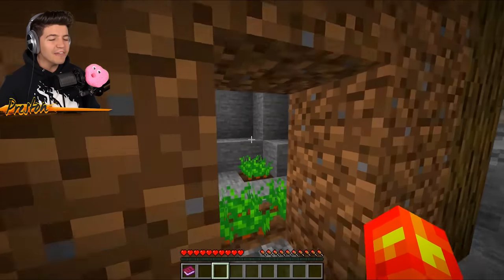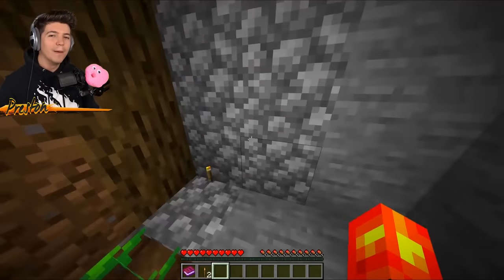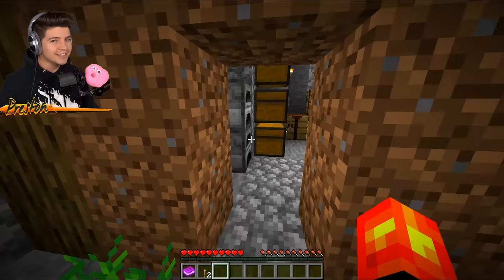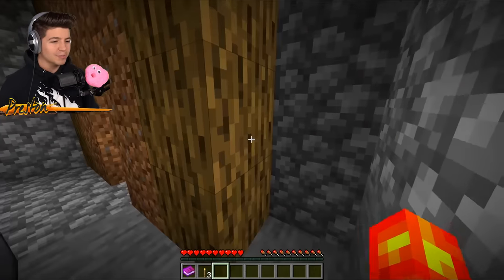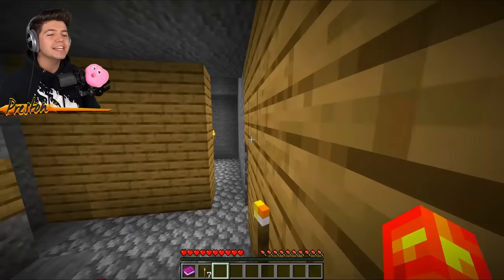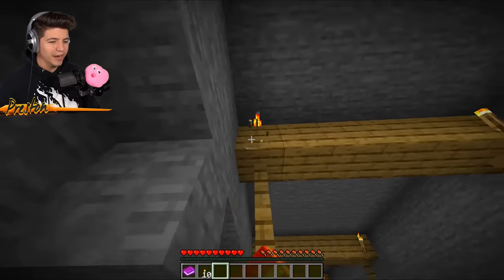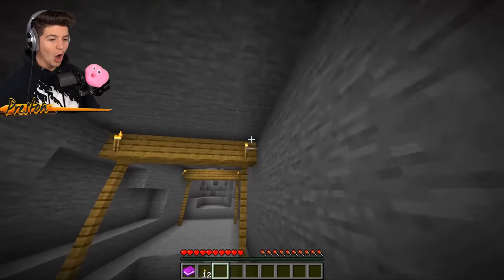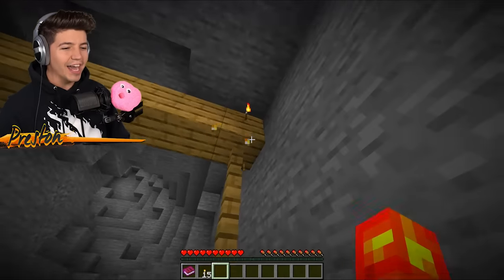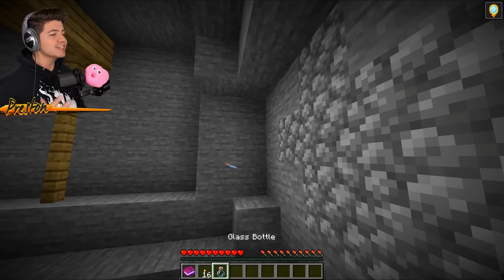What I'm going to do for this prank is remove every single torch from his underground house. I have full bright on so you guys can still see, but even though it might look bright it's not, and mobs are going to start spawning soon. I need to break all these torches as fast as possible and pick them up so I don't leave any trail. No torch must remain unbroken. Here we go — the final torch. The last thing we have to do is shut the door so he can't know we were here.